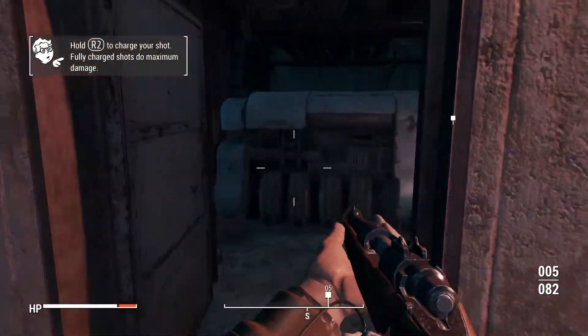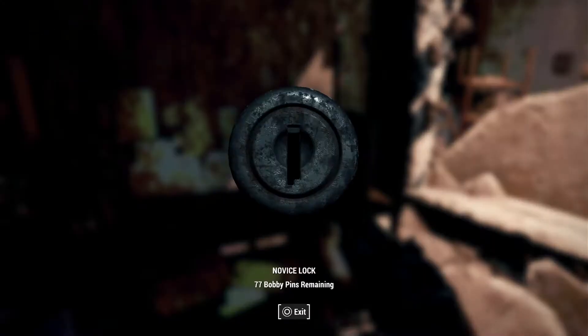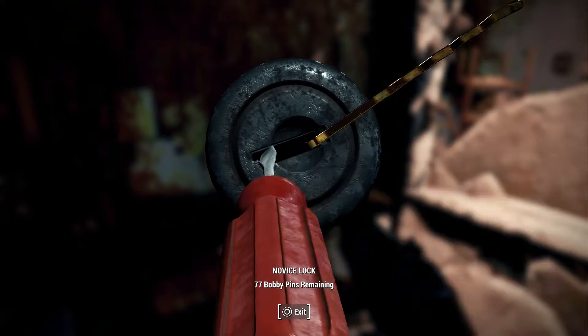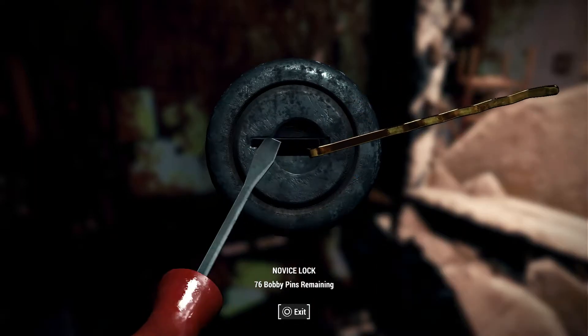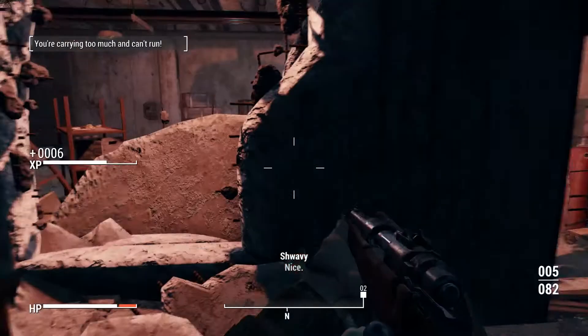Right, I was going to go over here to turn on the power for this room. There's also a large toolbox with a novice lock to pick. That was just pathetic — there you go, got it open.